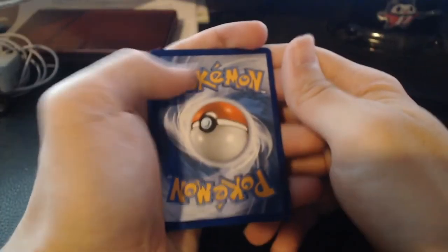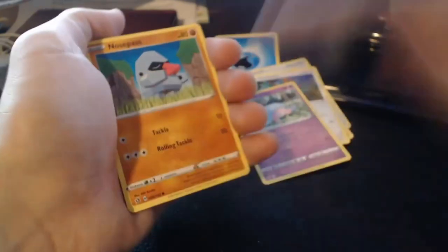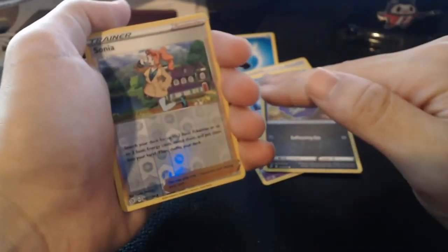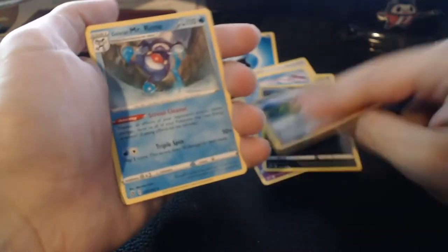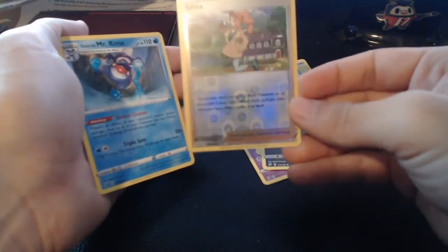Next pack — Water Energy on the back. We start off with a Pokeball, Lampent, Hawlucha, Hatenna, Scyther, Nosepass, Wimpod, Koffing, Sonya for a reverse. And on the back we have Galarian Mr. Rime. The highlight of this pack was definitely the reverse trainer — pretty nice, I guess.